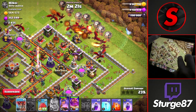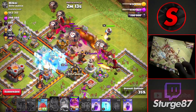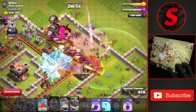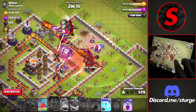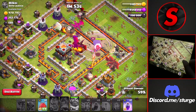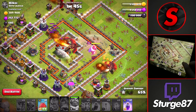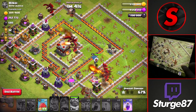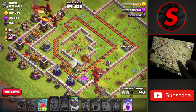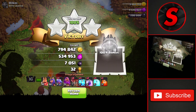The main squad of dragons drops top right with the Warden and a widespread of balloons to take down defenses as they move toward the Eagle. We drop our first Rage Spell and freeze the air defense and X-Bow to keep the dragons up longer, then another freeze on the Eagle, using the Warden ability as Eagle shots rain down. The dragons spread out, taking down the town hall for the second star with plenty of time left, and we get the three-star without even using the Clan Castle.